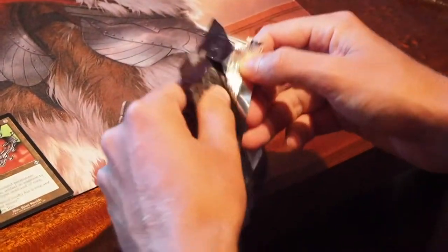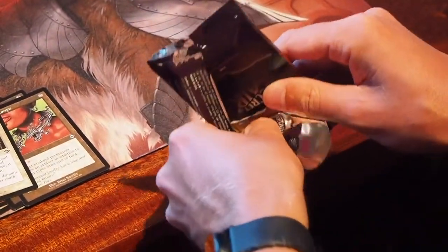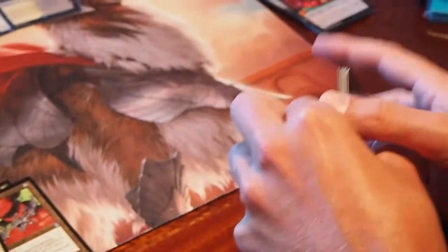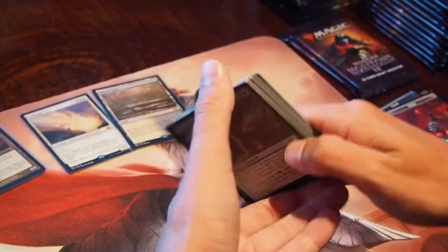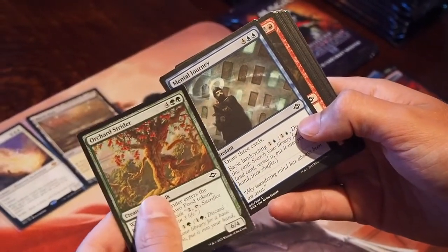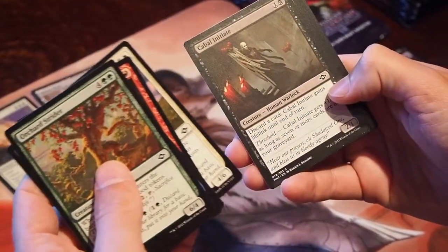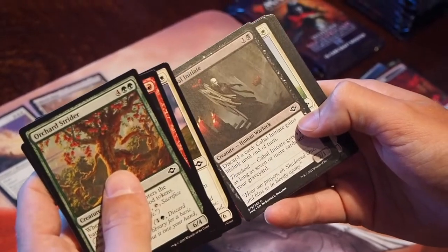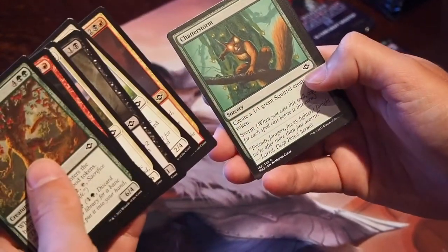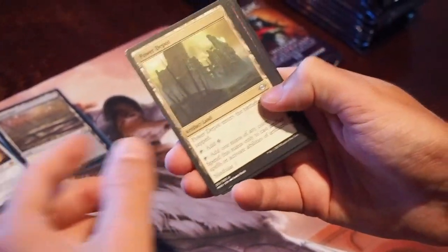Do you think I'm going to get like another fetchland? Which is awesome. And a squirrel one — I would probably make a squirrel deck, a Commander deck. Now that there's so many squirrels. That's like what magic is — it's a mental journey. And another — a couple of Cabal Coffers, I think. That's what you want. Who doesn't want a couple of Coffers? Which is a very, very good card.